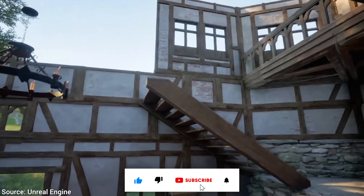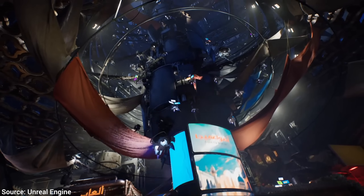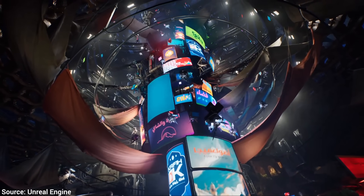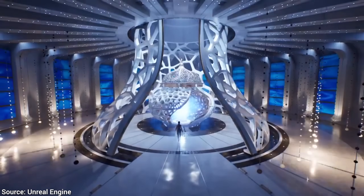Unreal Engine, a popular game development platform, just dropped something truly insane. It is chock full of absolutely amazing features, and this is the best of them all. It is called Megalight.